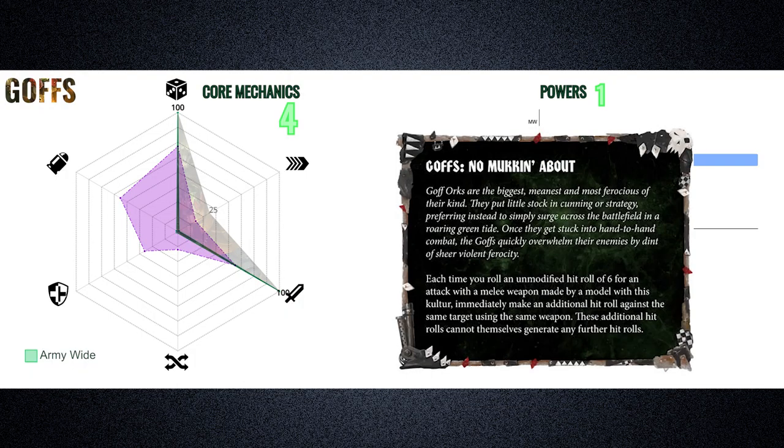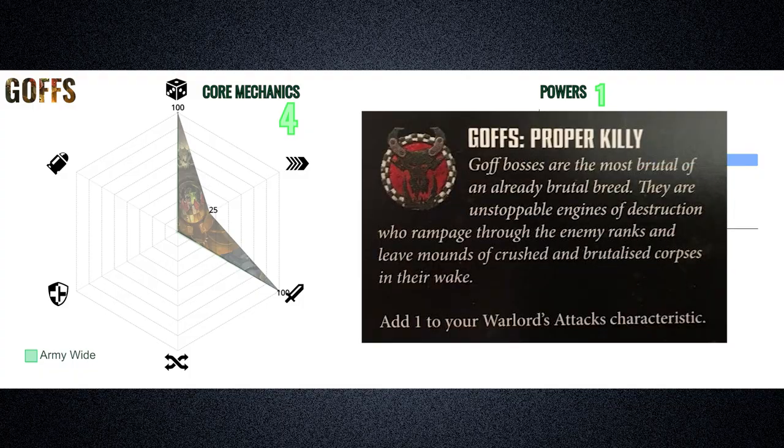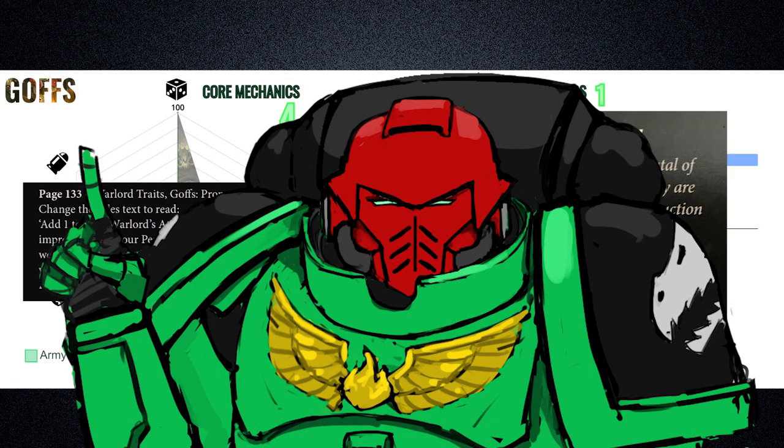Their clan culture, No Mucking About, is purely geared towards boosting melee performance, granting additional attacks for each natural hit roll of 6, which sees them score above the faction average in those areas. Their Warlord trait, Proper Kili, grants the Warlord plus 1 attack, and according to the Orc Codex FAQ it also improves the AP of their melee weapons — an instance of improving mechanics tied to sub-factions. Keep that in mind for later.